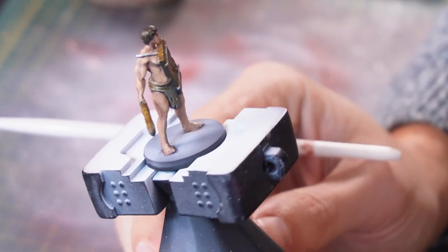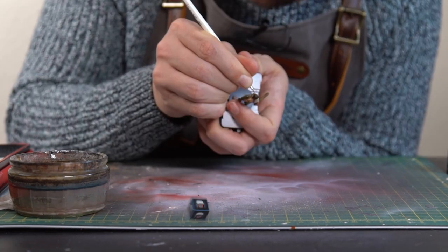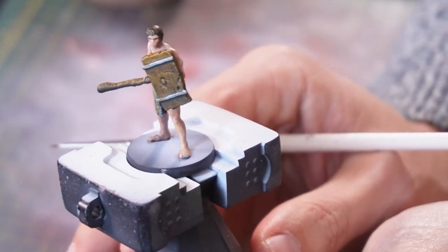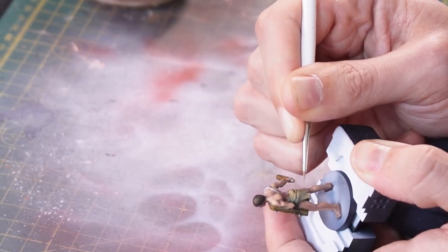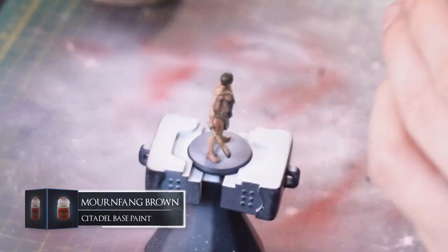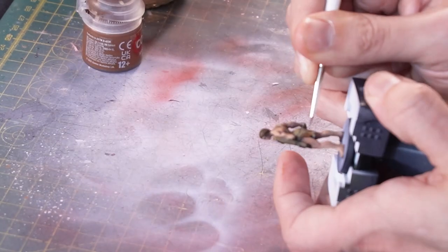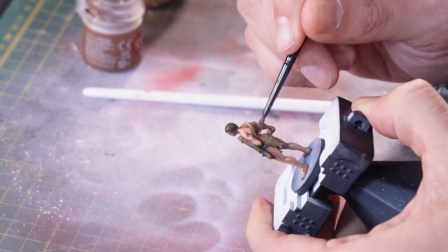Here we are with our glazes applied. Next, I'm going to get some Abaddon Black and just paint the eyes in. There's not a whole lot of detail on this Deprived's face, which is a little bit of a letdown in terms of model quality — but you work with what you've got. So that's the skin done. Now I'm going to move on to the loincloth coloring. I'm going to highlight it with some Zandri Dust, paint the rope going over his shoulder with it too, and add some scratches onto the shield and the club. I'll add some Mournfang Brown into the hair and loincloth as well. And now I'm going to do an extremely thin wash of Reikland Fleshshade over this fella, just to help tie the colors together.